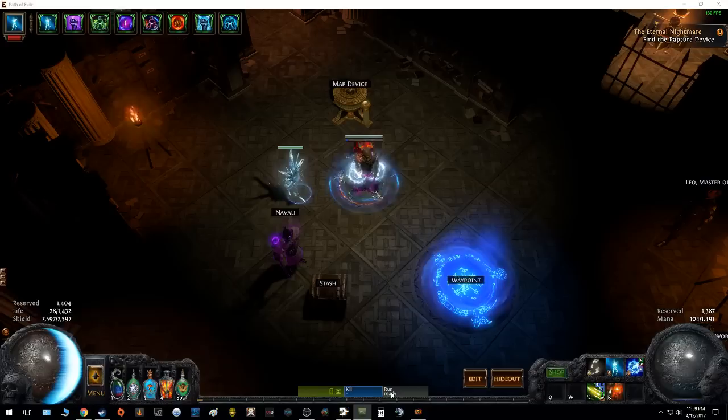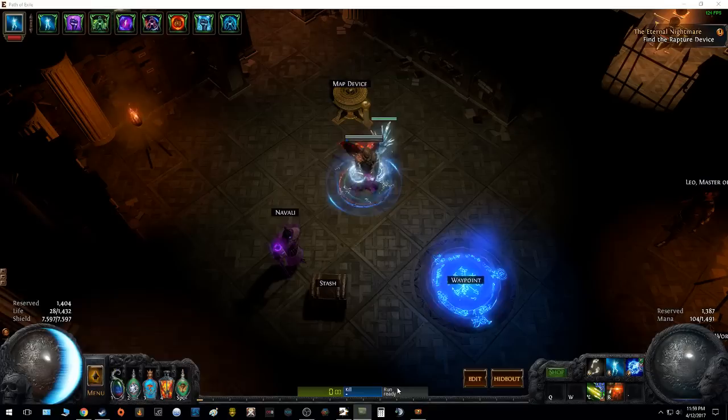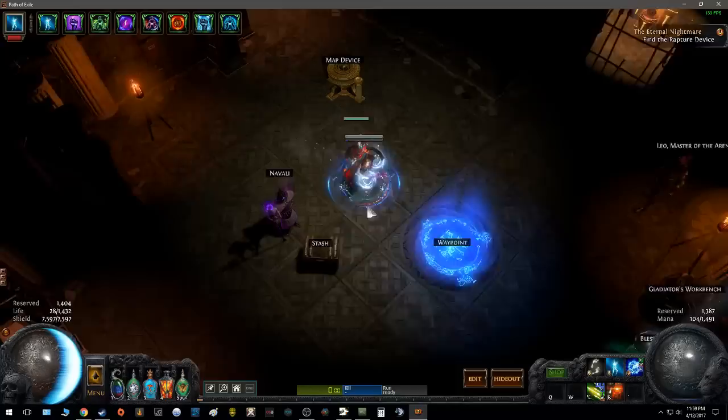This character's gear is almost GG. The jewels and the rings aren't really there, and the wand is... it can be better, but it's still pretty good. I crafted that myself, but it was hard to get. I'll probably do labs in 3.0 and I'll update it.